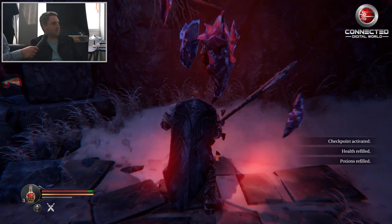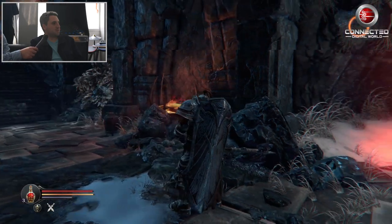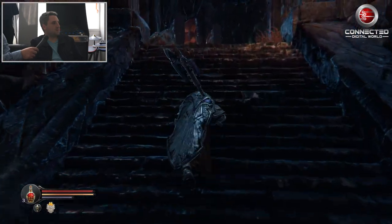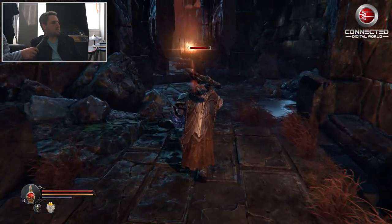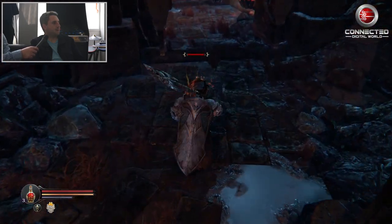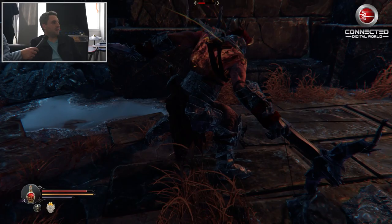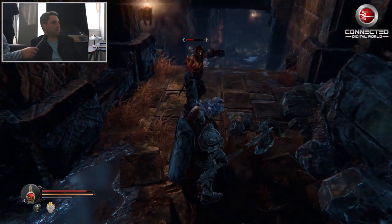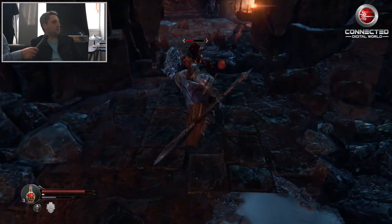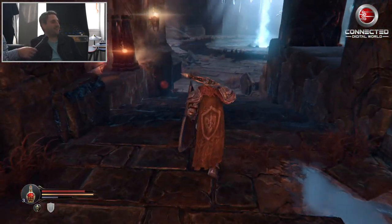I was low on health, so I just need to save real quick to get my potions refilled. Maybe I should use a Gauntlet more — I can use the Gauntlet to steal health from this opponent. I crafted my Blast Gauntlet with magic, and that steals health from opponents. I'll show it to you later on the boss fight.